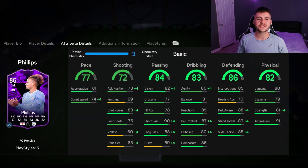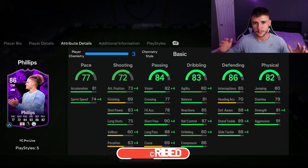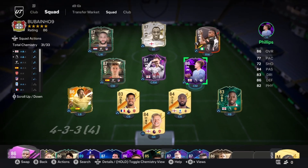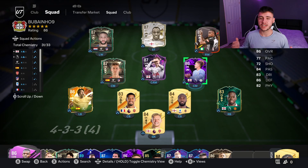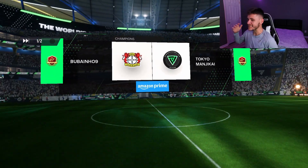If you guys enjoy these FC 24 player reviews, go ahead and leave a like on today's video and consider subscribing to the channel if you are new — it would be greatly appreciated. This is the team we're going to be using in Fut Champions to test out the new Phillips card. We'll be using him at the center mid position in the 4-3-2-1 formation, so let's jump into game number one and see how good this card really is.